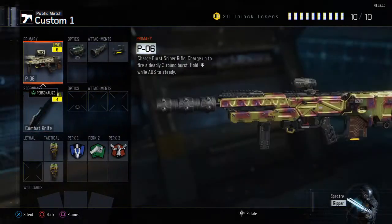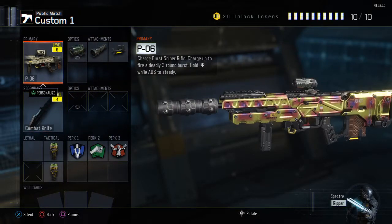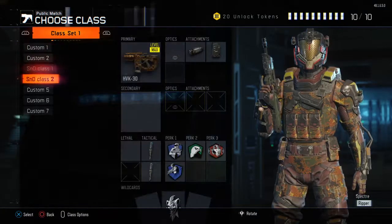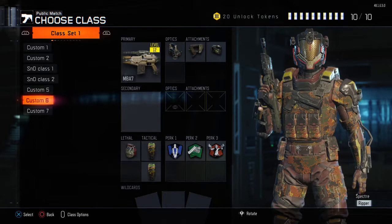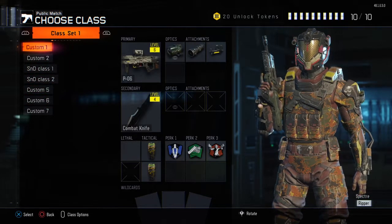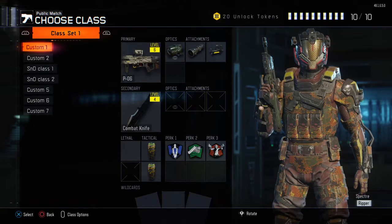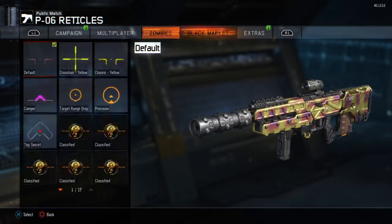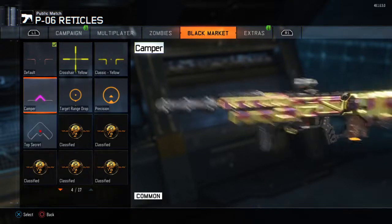A lot of people know about this gun but they don't use it — the PO 60 sniper. Basically it's like the MAA7 but with a higher chance of being a one-shot one-kill. Let me go through these attachments.